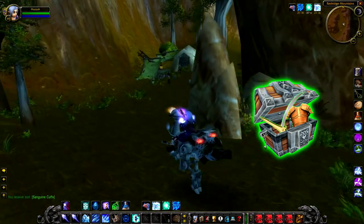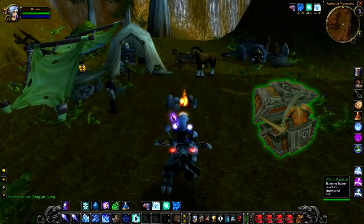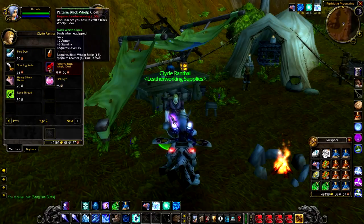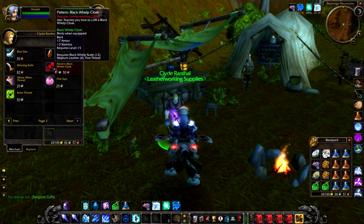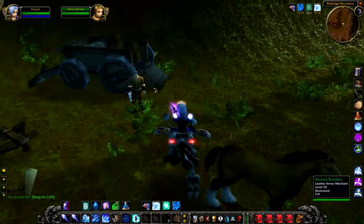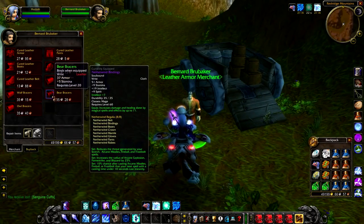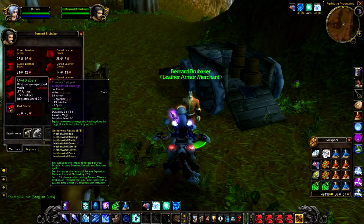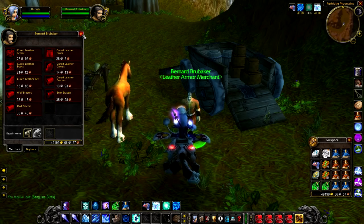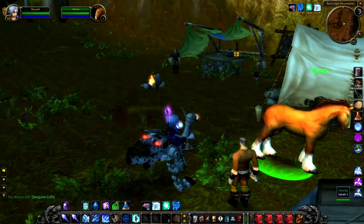Nevertheless, there's another little secret here: if you continue a bit further down from Boulder Heart there is a small hidden leatherworking camp where you can buy leatherworking supplies and items. There's a leatherworking supplies vendor that sells a unique recipe for the Blackwarp Cloak — a use for those Blackwarp Scales — as well as a skinning trainer and a leather armour merchant that sells some greens that don't run out from his inventory. The green braces are actually really good and fairly affordable.